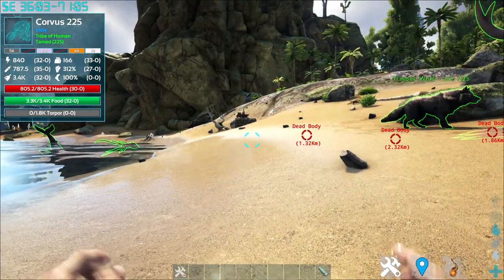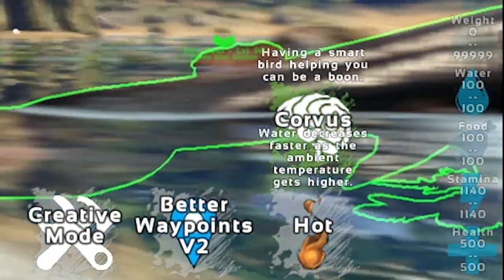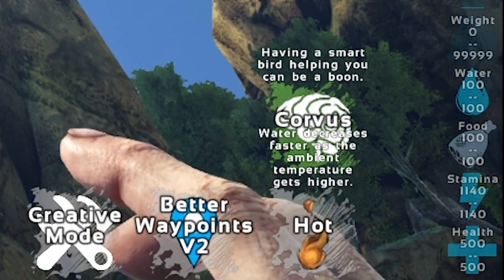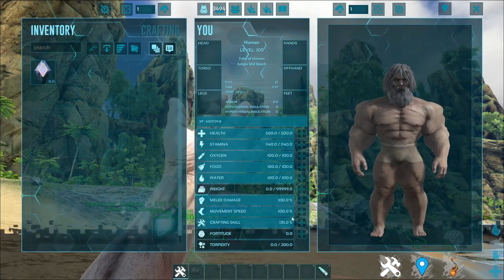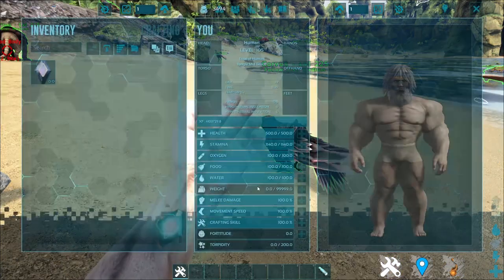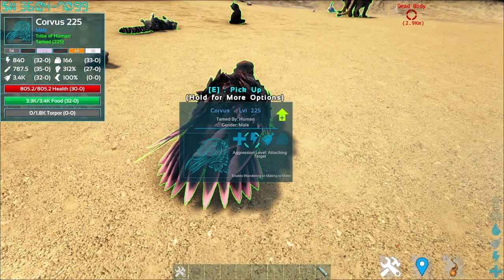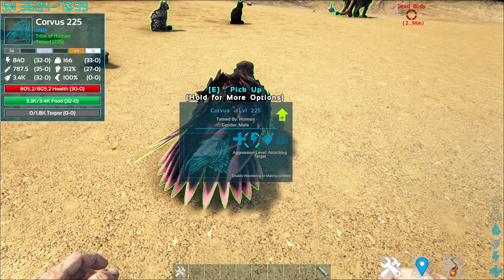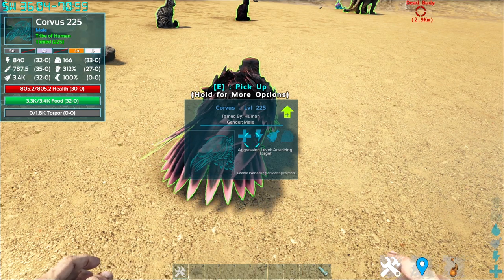A tamed Corvus is handy for crafting. It can't be leveled in speed but has a crafting skill. When picked up on your shoulder, you receive a boost to your crafting skill of 20% of the Corvus's crafting skill. Demonstrating: crafting efficiency goes up to 135% with the bird on your shoulder versus 100% without — actually a 35% boost. This creature also has a gang bonus, so you can tame up to eight of them for a murder of crows to harass enemies. That's it for the Corvus — a unique creature that boosts your crafting speed and is a cool little shoulder companion.